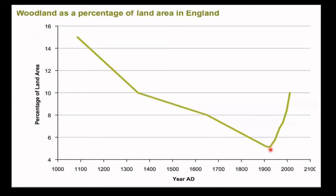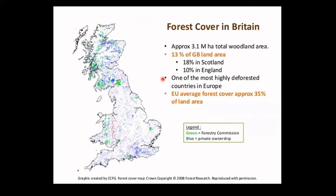A graph shows woodland cover really dropping until just after World War One, when we realised we'd almost used all our timber supplies up — and not just in the war, but steadily beforehand. That's when the Forestry Commission, now known as Forestry England, started and did a lot of work to regenerate forest cover. A map from around 2008 — and forest research stats still quote pretty much the same — shows woodland cover at about 19 percent in Scotland.